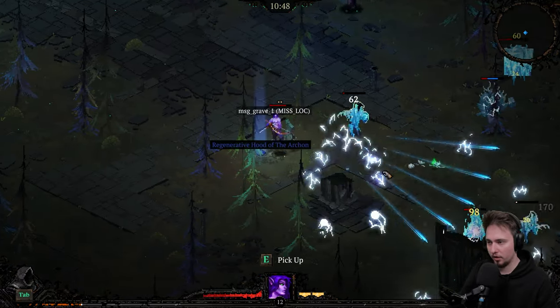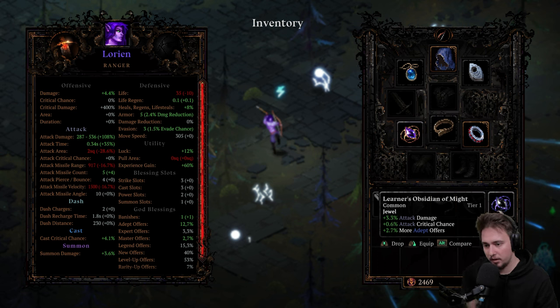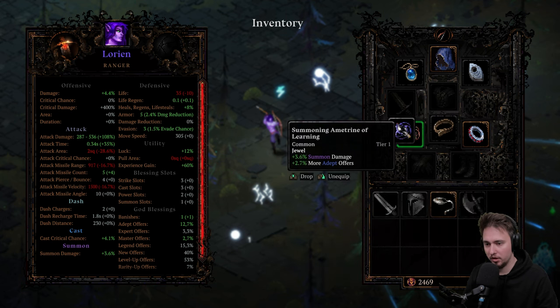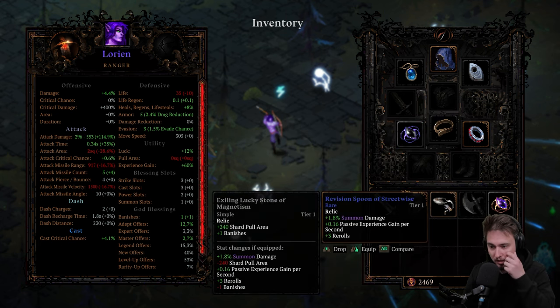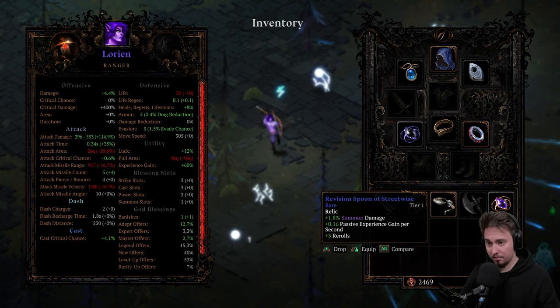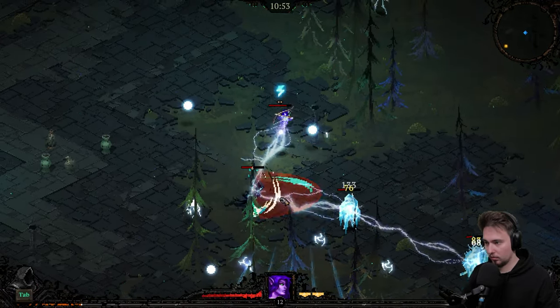Okay, there's a fallen hero grave — oh, let's go. Attack damage, critical chance, more adept offers — compare, summon damage or adept offers. Yeah, we're certainly going with that. Summon damage, passive experience gain, and rerolls. We need the pulling area now but maybe I'll update the day of the game — I'll switch. Who knows.